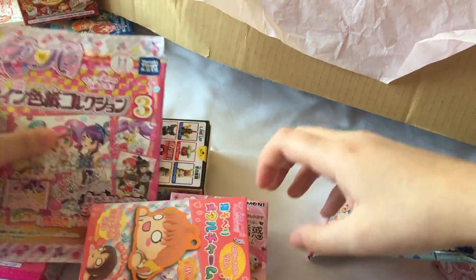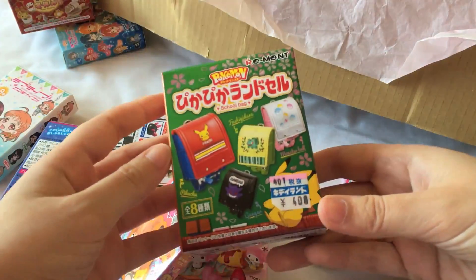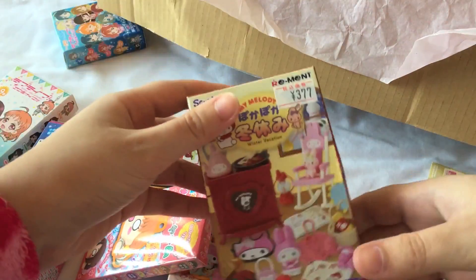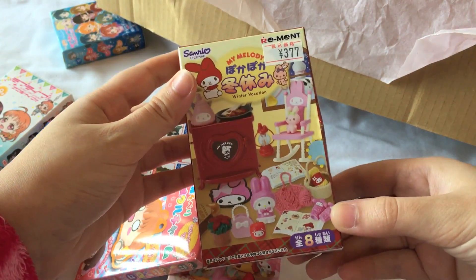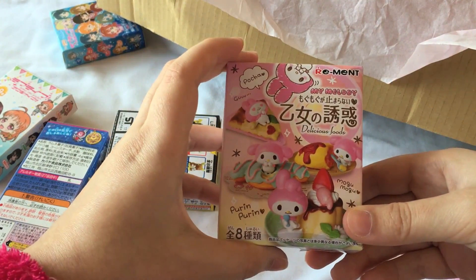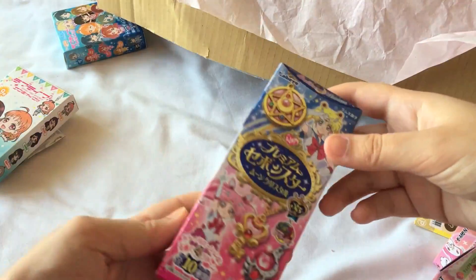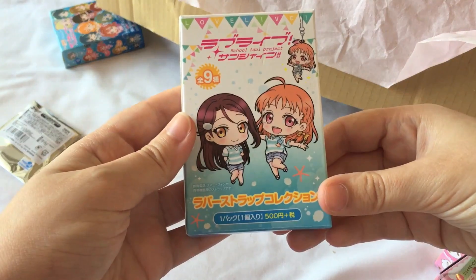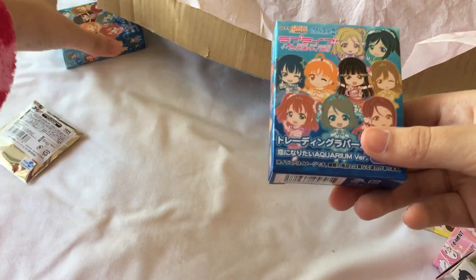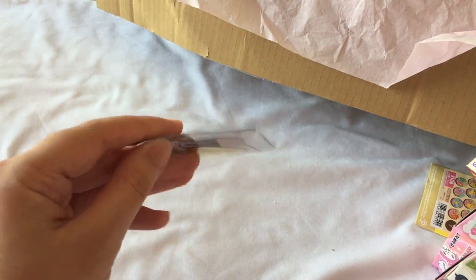Here's another one of the Pretty Cure Shikishi Boards, and there's also more of the Randossero, more Pretty Cure here. And then also this My Melody Winter Vacation Remint, a Love Live Metal Charm, some more My Melody Delicious Foods, another Pokemon, there's another Shikishi Board, there's Sailor Moon, another Love Live Aqua Set, another Metal Charm from Love Live, and then also two of the Aquarium Keychains, and then also a Yuri on Ice Badge.